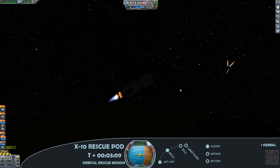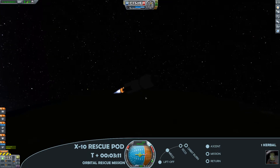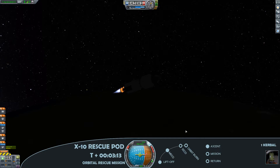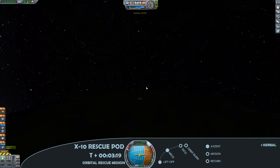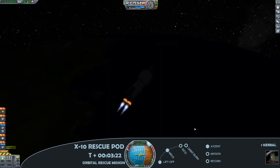So it's a curious sight here as I jettison the launch escape system. All I can really make out are those two burning nozzles of the Poodle engine — can't really see much else in these lighting conditions.